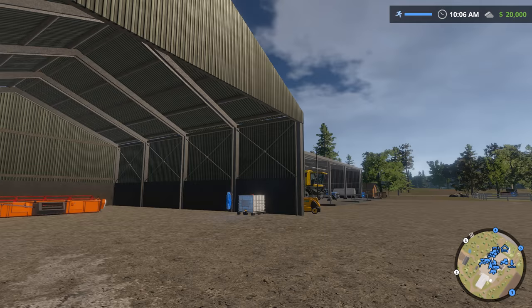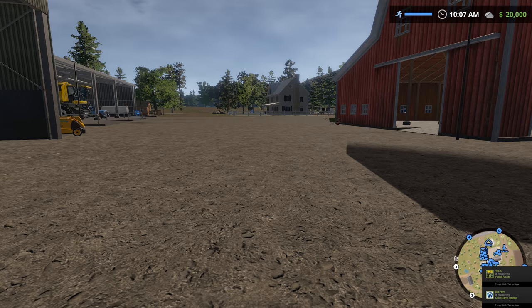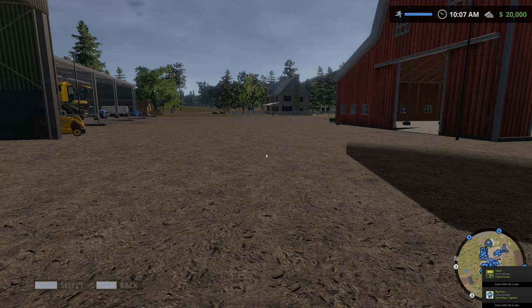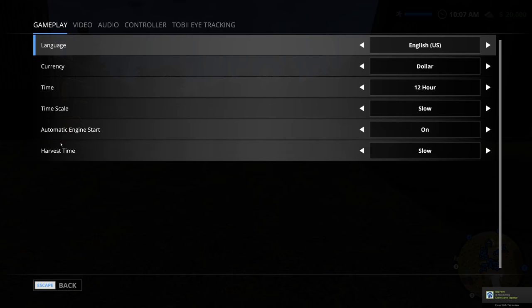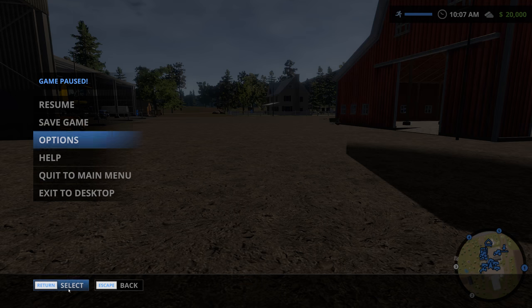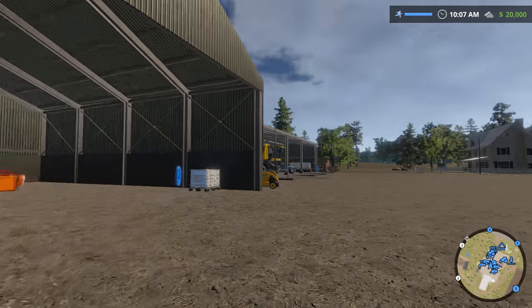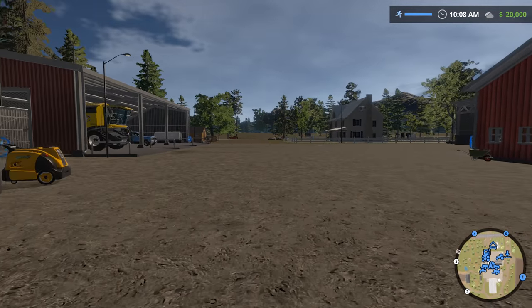Let's take a minute to talk about the interface. The interface is pretty terrible. The game really wants you to use a gamepad. Even if you go to the options menu and the control settings, it's all on a gamepad. It doesn't tell you what the keyboard controls are at all, except during the tutorial. And sometimes you'll get prompts in the game. You cannot change the keyboard commands.